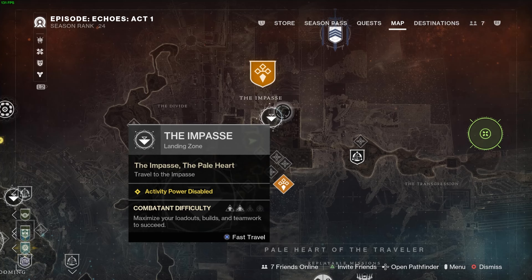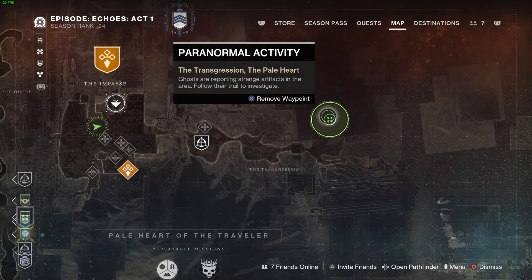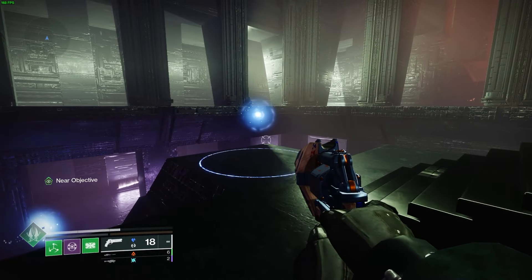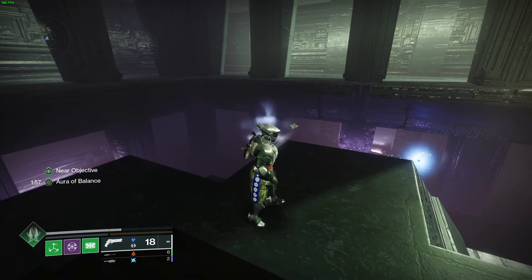The first one is going to be found in the Impasse and you can just add a tracker to its location as it will take you exactly where you need to be. Once you get to the location, you should see a blue orb with a ring at the bottom and once you interact with it, you'll get the aura of balance.